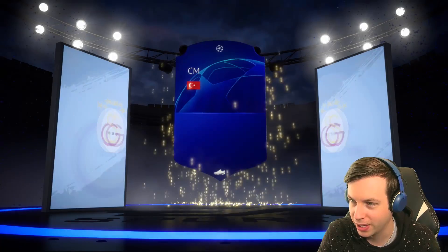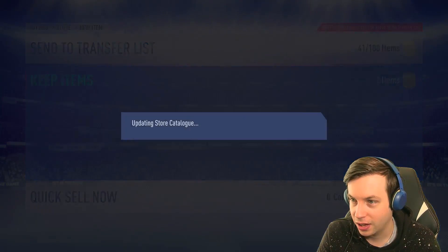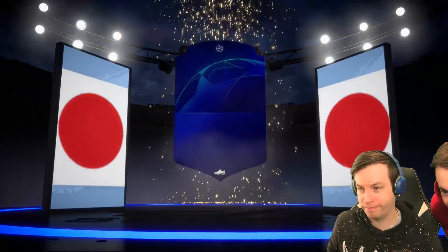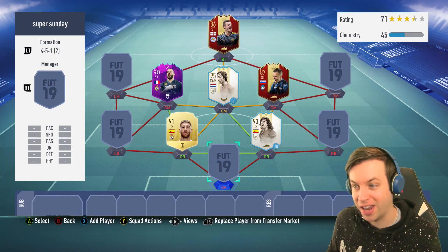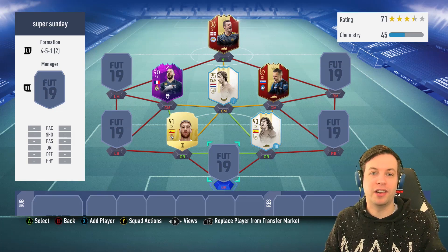Someone's here checking up on me - have I opened any premiums? Have I got any walkouts from premiums? I need three walkouts to craft. We've had Benzema, Rakitic, and Griezmann - but no Dzeko, just got Kagawa, that's 84 rated. So out of 20 UCL packs I got Griezmann, Benzema and Rakitic - that is a fantastic return. Super Sunday when I batter Chris with this team is going to be insane and he'll have to give away 12k FIFA points.